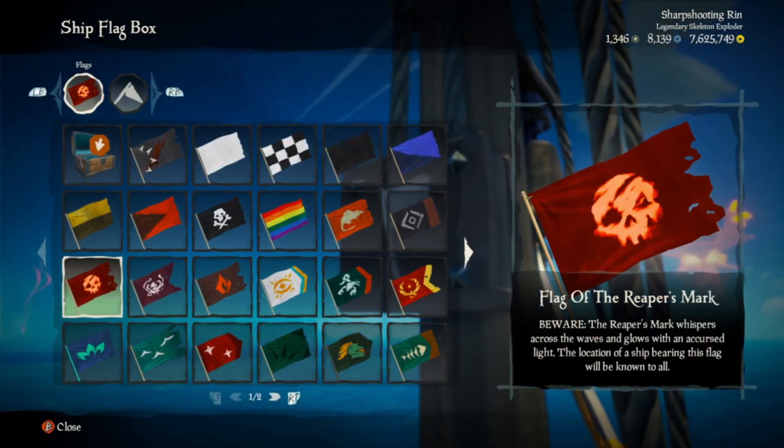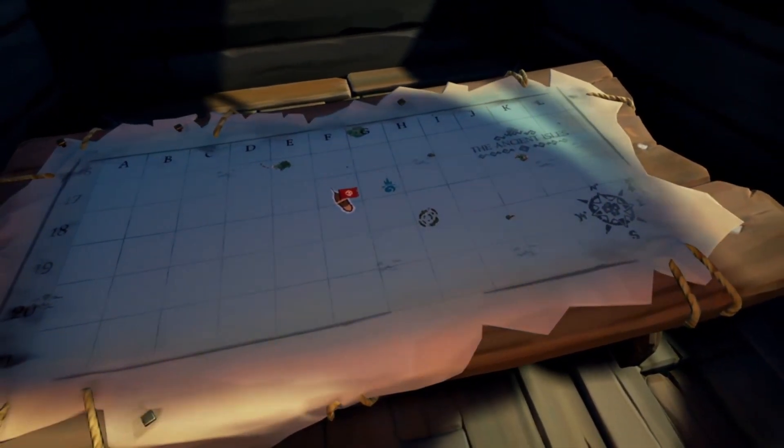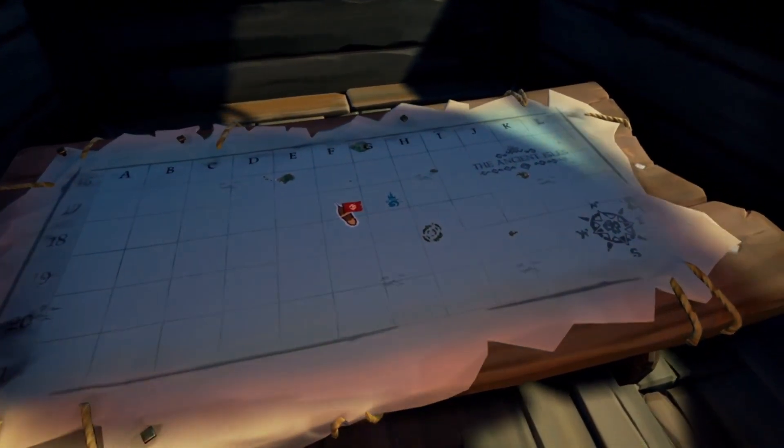Let's talk about the flag of the Reaper's Mark, also known as the OG Reaper flag. This is one of the coolest flags you can find in the ship flag box, and a lot of new players run it thinking it looks cool without realizing what it actually does. When you equip this flag from the crow's nest, it marks you on the map for all players to see. Players running this flag are usually doing one of three things: new players who don't know any better, a group of players attempting to get on the same server, or a ship marking themselves for PvP, letting the entire server know they're down to fight.